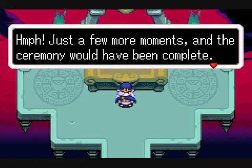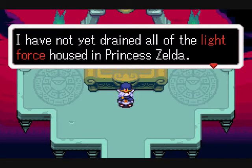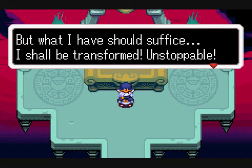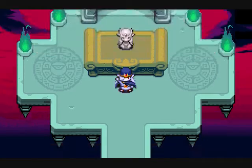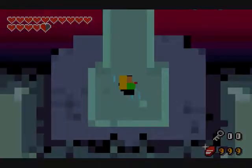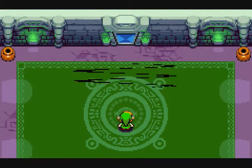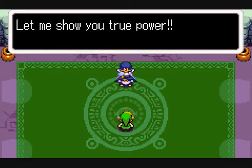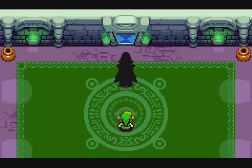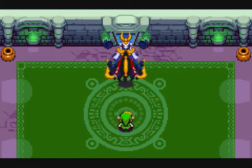Just a few more moments and the ceremony would have been complete. You really are obsessed with stopping me, aren't you? Very well — I have not yet drained all of the Light Force housed in Princess Zelda, but what I have should suffice. I shall be transformed! Unstoppable! Let me first attend to the pesky worms who would trifle with me. You created a hole — that's not good. Alright, now what? We're trapped. You're going to fight me yourself, huh? I'll have no more of you interfering with my plans. Let me show you true power. Alright, final boss — well, final three forms — this is the first one.